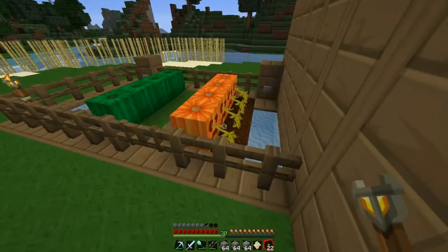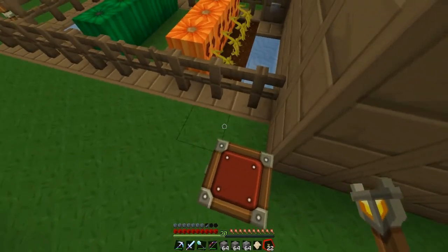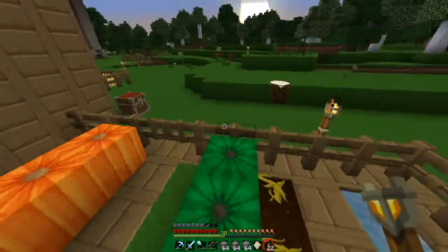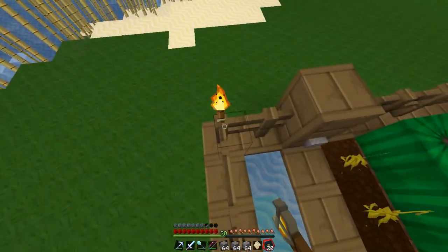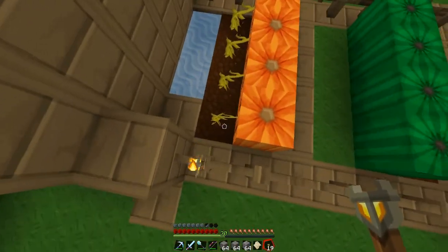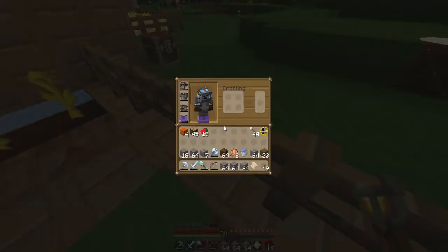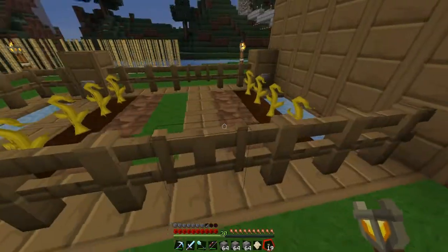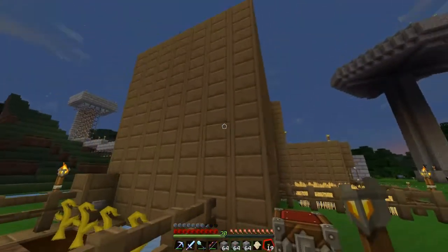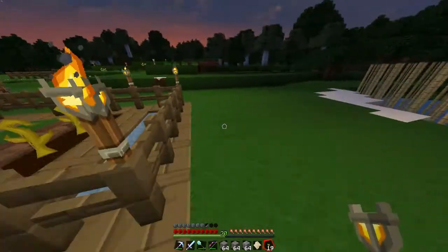It's nighttime — actually I'm on peaceful right now so that doesn't matter. I remember now why I put this chest over here — I have a less chance of monsters getting in, which I don't really think would be that high of a chance anyway. I should put jack-o-lanterns everywhere with these pumpkins. I should figure out some kind of automatic pumpkin and melon harvester — I could use a BUD switch, that's what I used for my nightlight upstairs.